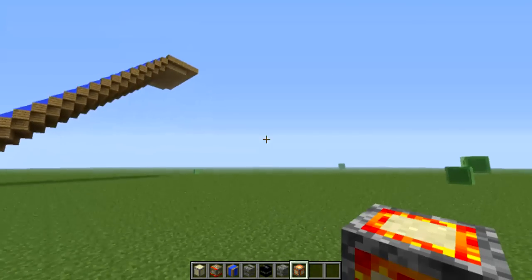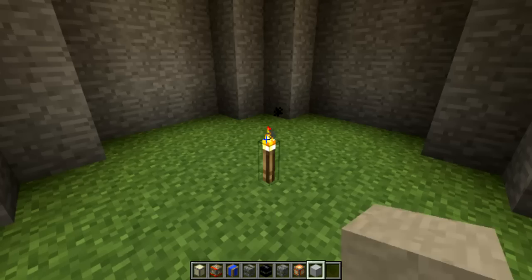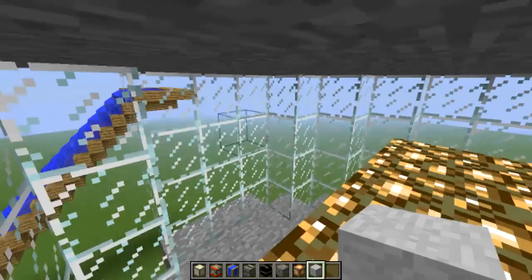Well guys, this is pretty much that's everything in the instant structures mod. Oh — no, I didn't do the white house, silly me. How did I not do the white house? And I would break in right through the white house.